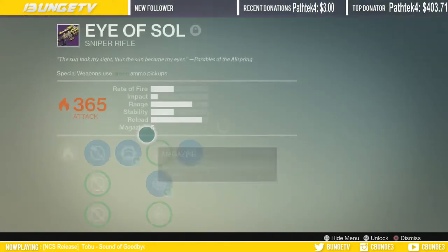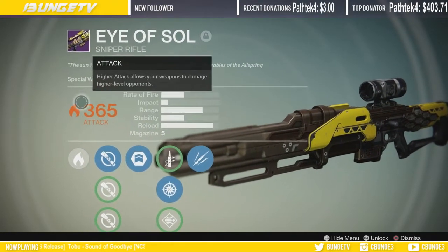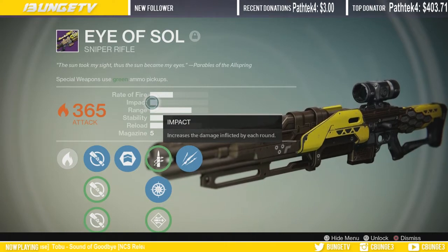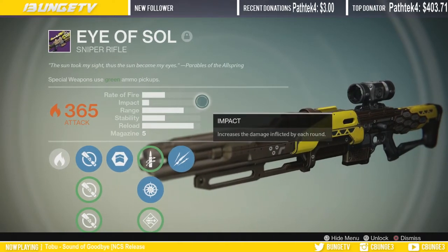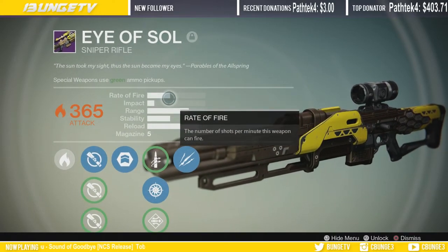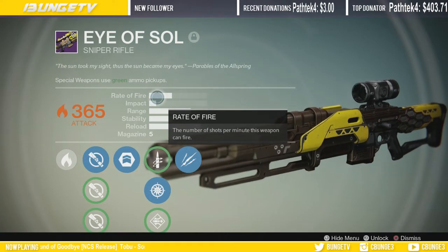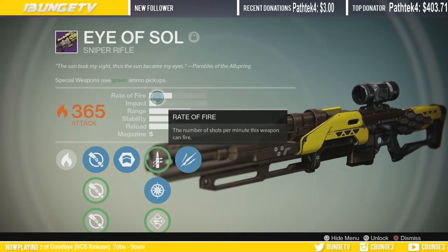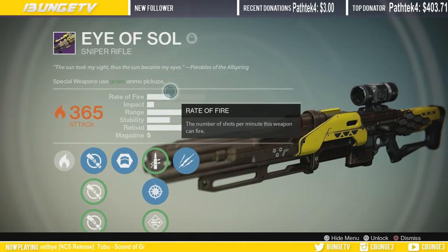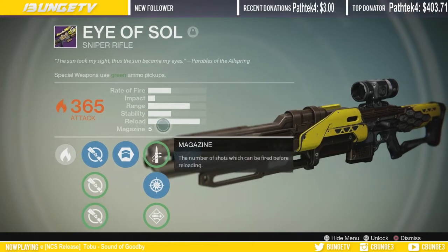This is my baby — this is the Eye of Sol, obviously solar 365. I got this in the Prison of Elders. As you can see the impact is pretty low, but what I truly like about this gun that not a lot of people know about is the fire rate. I can shoot this as fast as an NL Shadow. If I miss a shot I'm fine because I can always come back and pop him again in the body. So it's pretty easy if I do miss a headshot to come back and get the kill. Range is awesome, stability is really really good, and I can reload this extremely fast.